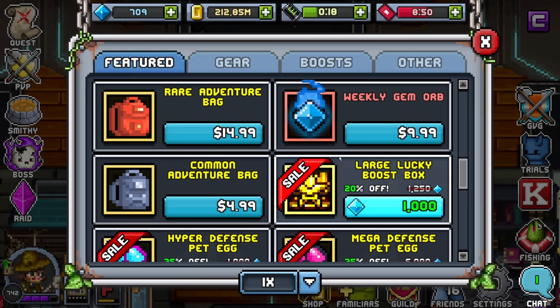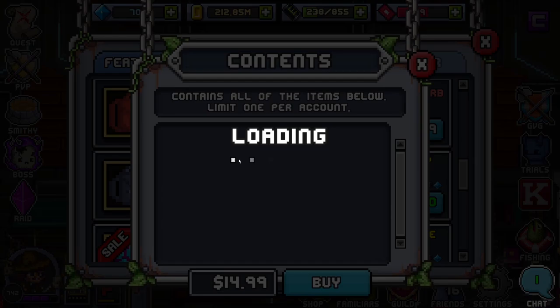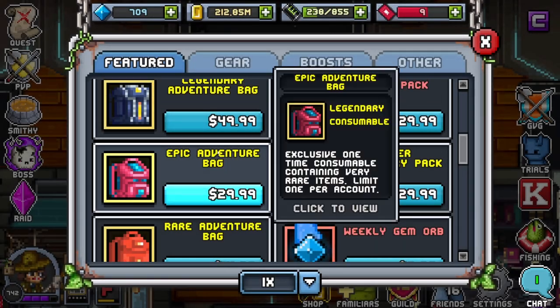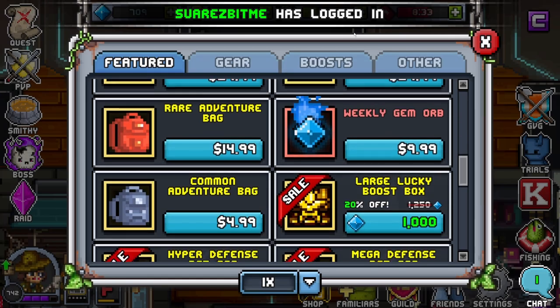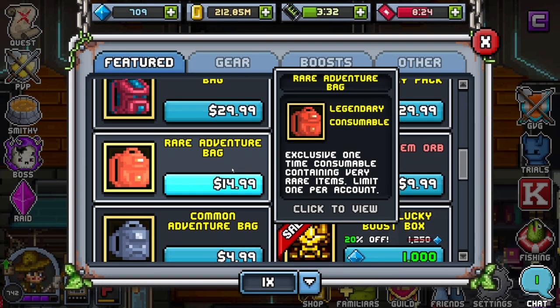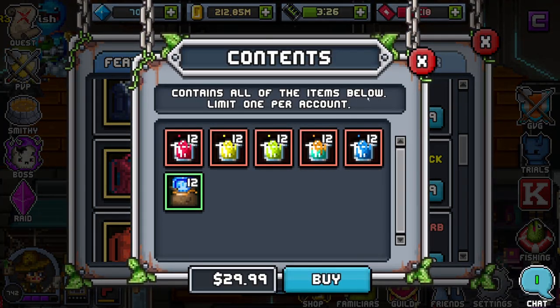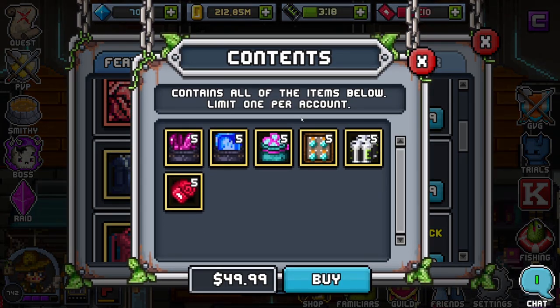Starting from the bottom with the common adventure bag — all these bags are pretty much the same, just scaling up with the amount of rewards you're getting. As I go through them, the one problem with all of these packs is they have no boosts. The common adventure bag should come with an epic scroll, the rare adventure bag with maybe an item find tomb, and the epic one with a super scroll. The legendary one should have something worthwhile too.